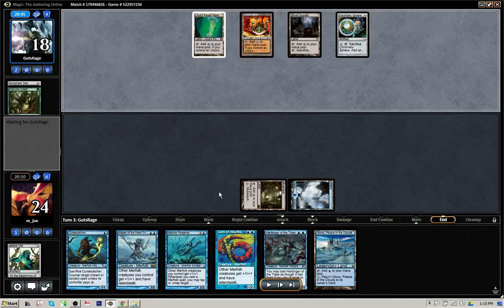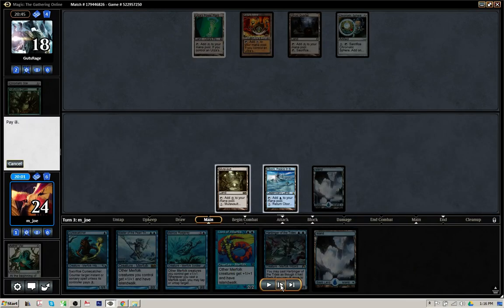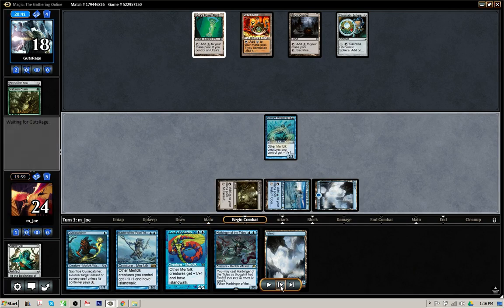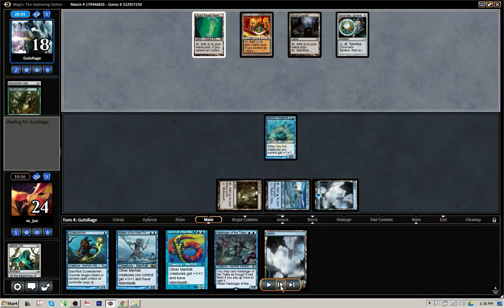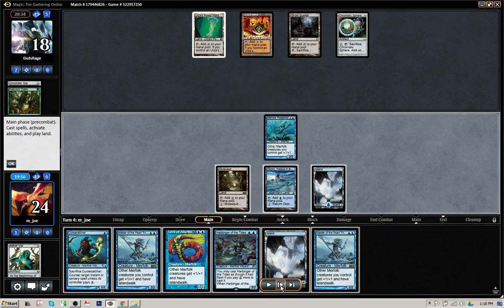I've got a lot more cards in hand than the opponent at this point — sitting on seven on my next turn and he's on four. Drew another land, which is going to help once I play Reejerey to drop even more two-drop creatures. I'll play Elbow and just jam Reejerey, pass back to the opponent. Looks like he doesn't have another land. I think the Tron player's not really going his way this match.